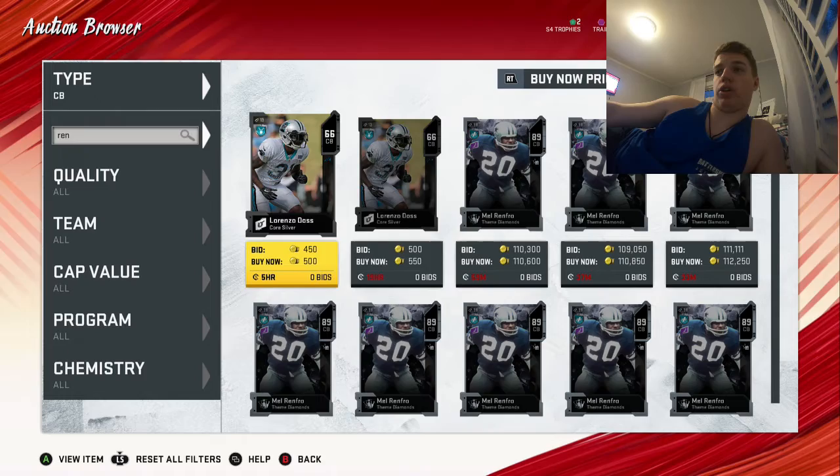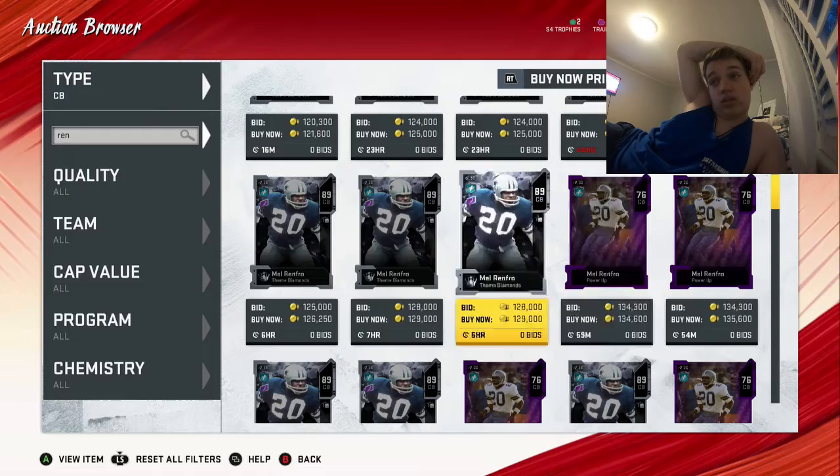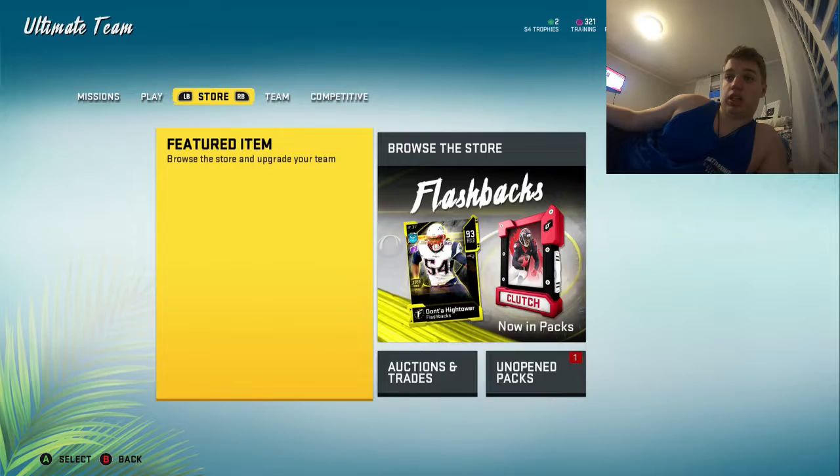Tackling is a 69 for a cornerback, which is pretty bad. Now I'm going to show you the other cards you've got to get. You've got to get the themed diamond that's 110k, then you've got to get his other cards — about 240k total for his cards to get him for free — and you also have to get the training, which is a bit of a pain.